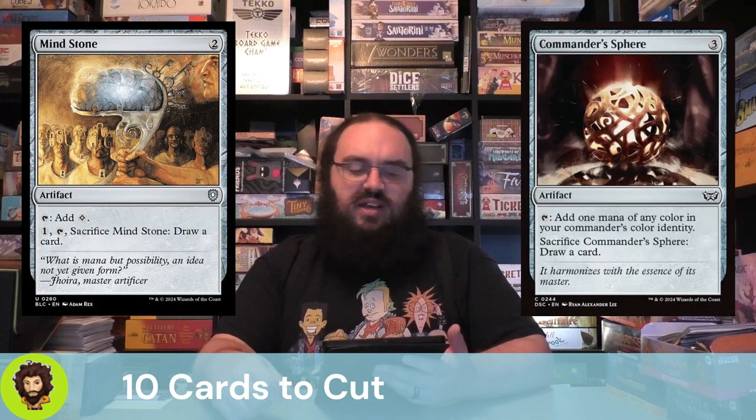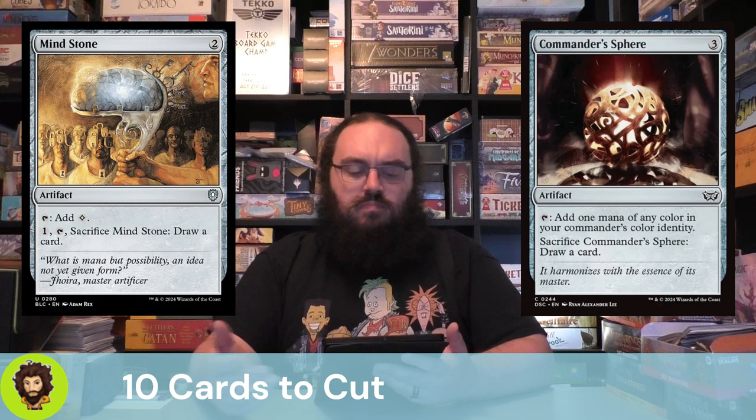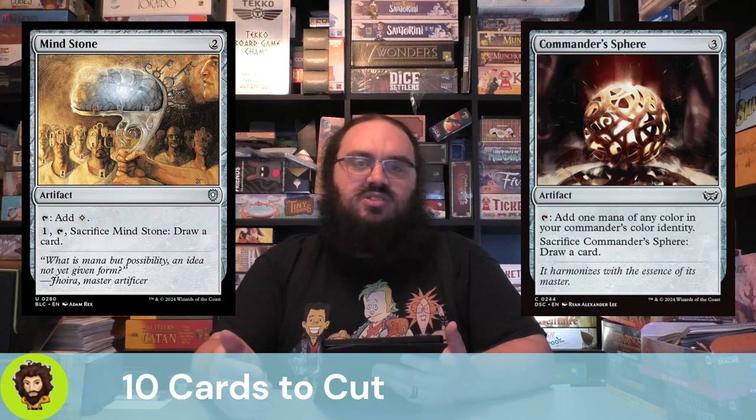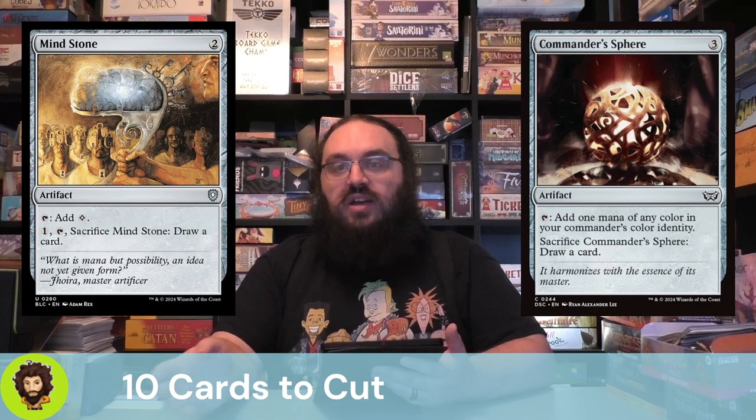Commander's Sphere is an instant cut in these decks. Three mana to ramp for one of any color — you're in a two-color deck, one of those colors is green, and you just don't need a ton of artifact ramp in green decks.